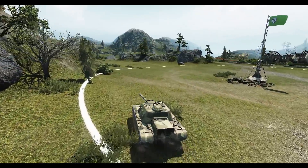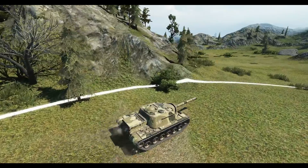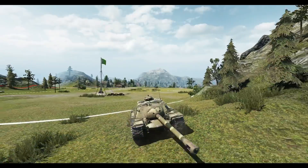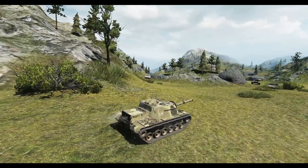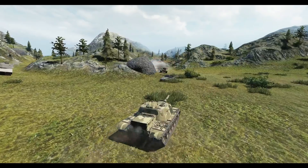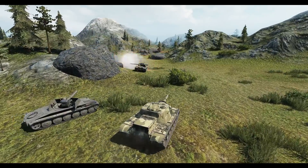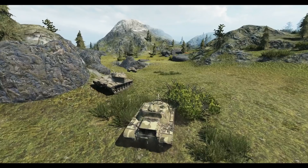It also has 8 degrees of gun depression which is quite helpful. It means it can use little mounds to hide its lower plate and make weak spots less obvious. It's not as weak as the E4, which means it's really strong. The only real problems are that it doesn't have a turret and it's quite slow, so you can't really relocate — you kind of need to commit to a flank and then you can't move it out.